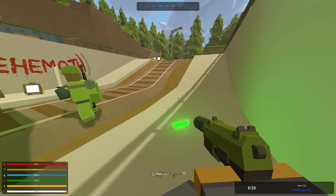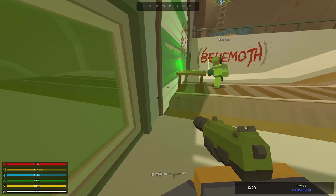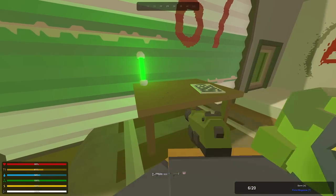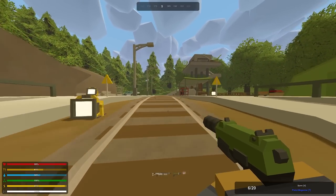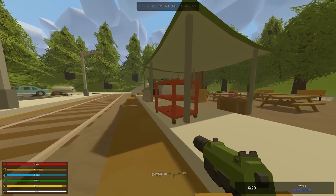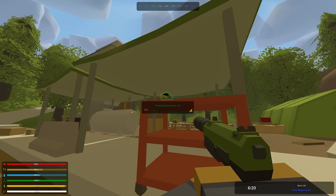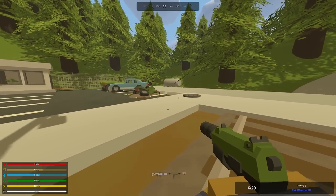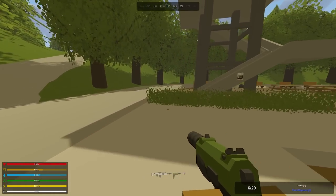Yeah, but I just stepped in there and lost like 20 percent on radiation - yeah that's not good. There's no way we would make it. We have one gyro which means we can make one mask. Oh I got a blow torch - nice!